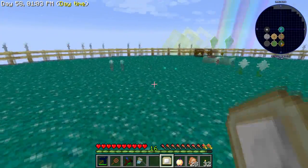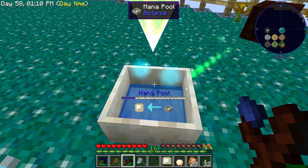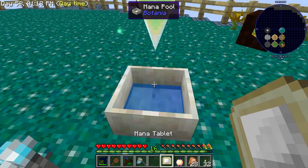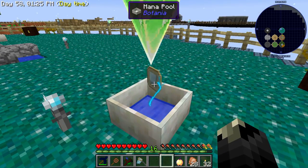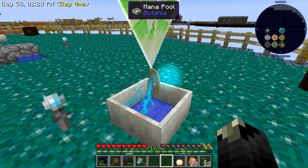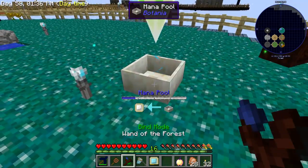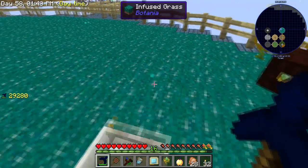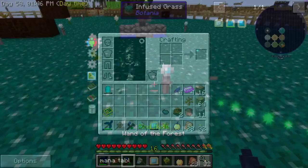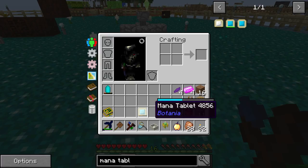There's a bunch of wands you can build and you use them with the mana tablet. So if you walk up to a mana pool, you'll see it shows a mana tablet with an arrow pointed towards it from a mana pool. That means if you take the mana tablet and throw it in, it will absorb the mana out of the pool and put it into the tablet. You can change that so it goes the other way — then you throw a tablet in and it will put the mana back. It doesn't hold a full mana pool though.